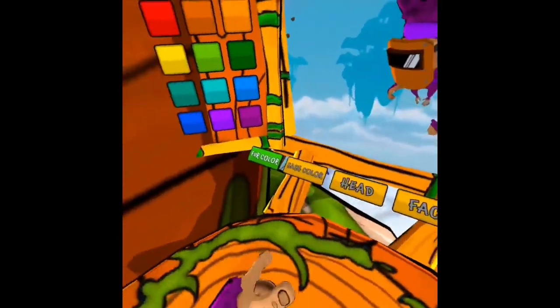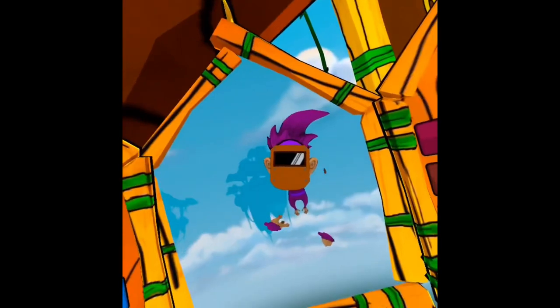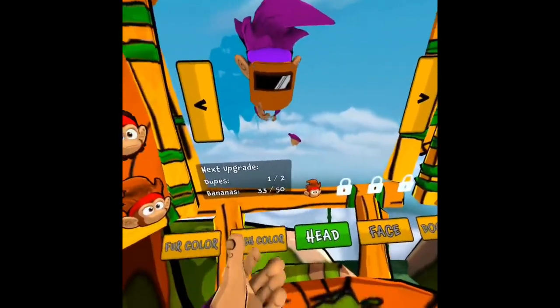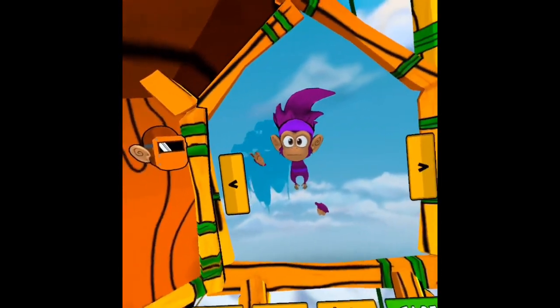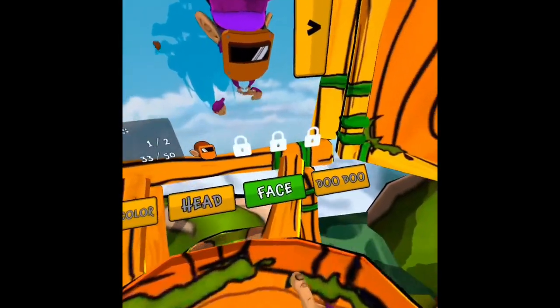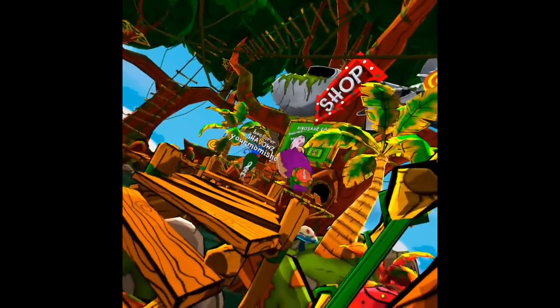The weekly challenges can get you bananas that you use to get stuff. There are choose-your-look outfits — this is what I look like in-game. You can customize fur color, sash color, which is this bandana, and head options like different hairstyles. There's also face cosmetics — I bought one. And you can buy doo-doo skins too. There's one I really want, the dinosaur egg, but I don't have enough.